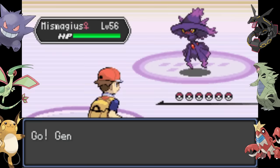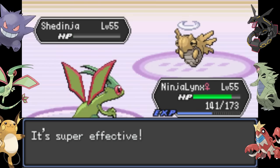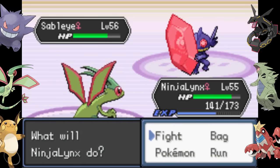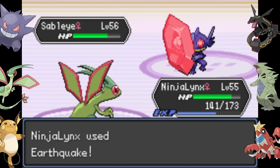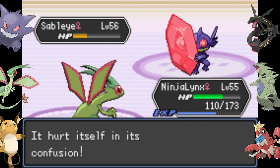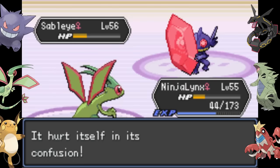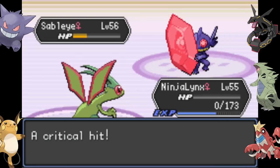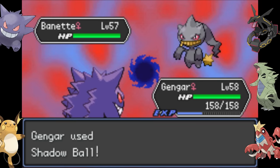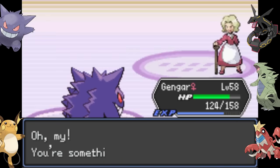In the Elite Four, Agatha always makes me the most mad. Having a Pokemon faint to superior stats or a misread move — that happens. But having a Pokemon get confused and just keep hitting itself while I can't escape because she used Mean Look, it just feels like cruel and unusual punishment. That's how Ninja Lynx, our Flygon, gets taken out — with a crit to add insult to injury. So I send Gengar in to show Agatha who the real ghost Pokemon trainer is. There were a few close calls, and her Gengar wanted to survive on one HP, but we still won.